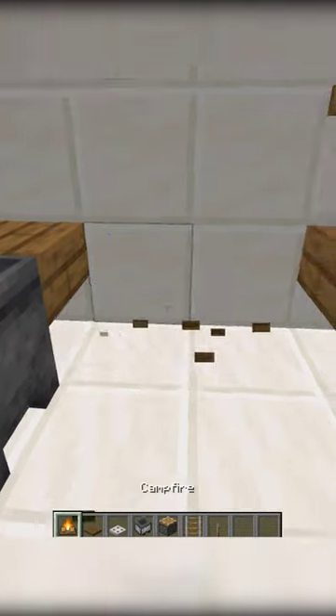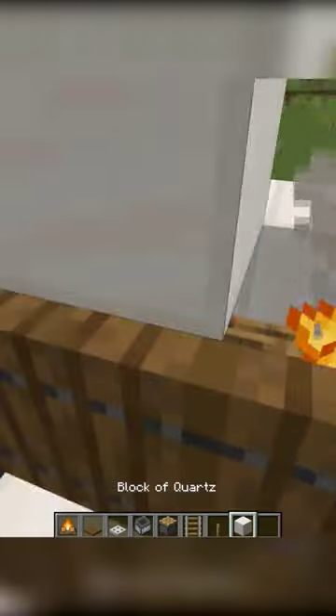Here's how you can build a stove in Minecraft. First, you place your campfires, then put blocks above the campfires.